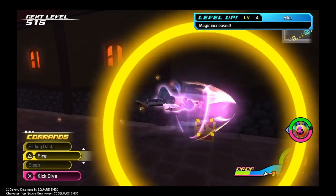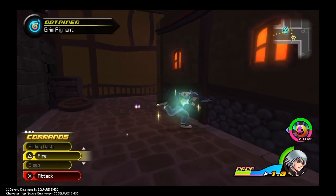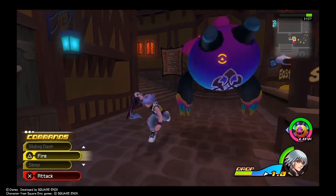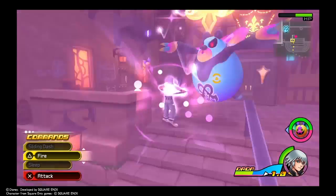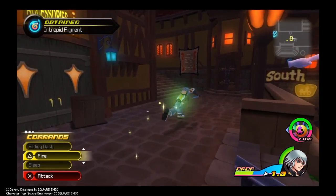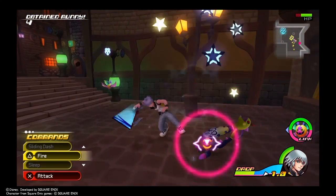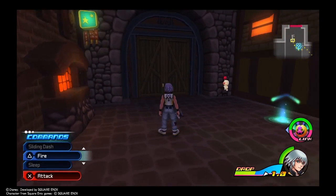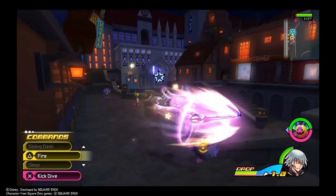Our Heart Bat leveled up to level 4, we received another stat boost, and our magic has increased. We also retained a Potion from a chest. There's actually another chest nearby and we obtained items from it as well. We're going back to the second district — there's actually another treasure chest we need to get.